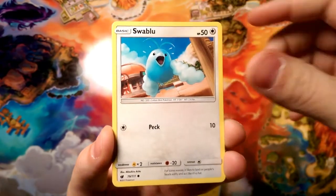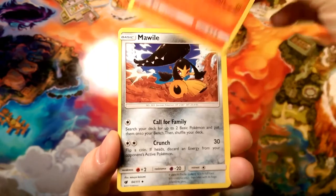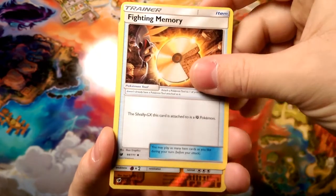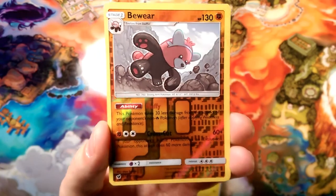Stufful is absorbing. Sawsbuck, Sawine — all the S's together. New metal, a Mawile with that Call for Family. Diggersby with the Dig and Hammer Arm. A Fighting Memory reverse foil.